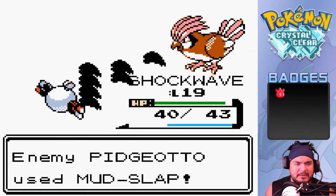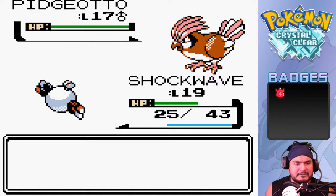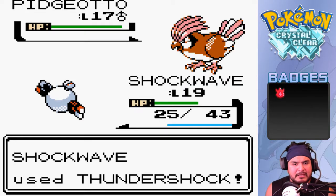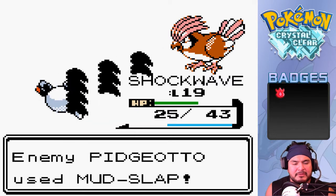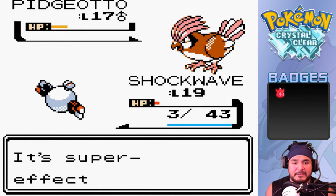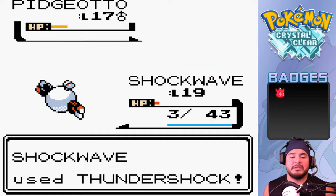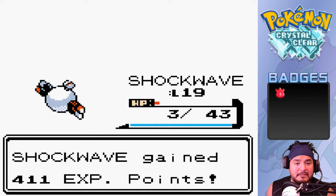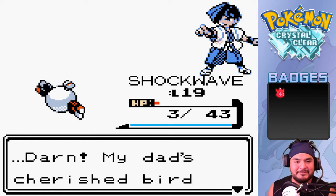Going up against Pidgeotto head-on with Shockwave. Mudslap - not super effective. Thunder Shock hopefully will do something - god dang it, nearly defeated this guy. Mudslap again nearly defeats my Shockwave and its accuracy has fallen, but we get the final strike! Pidgeotto has been defeated, giving us 400 experience points - we defeated them!